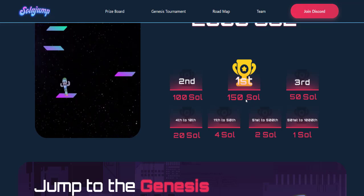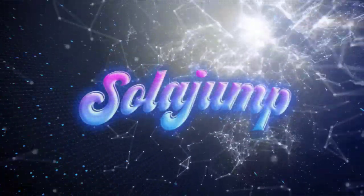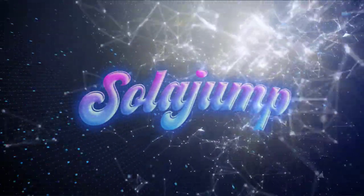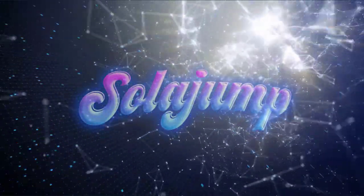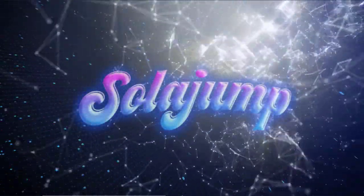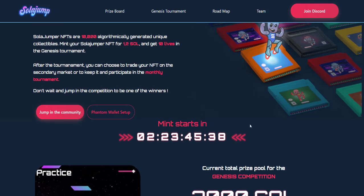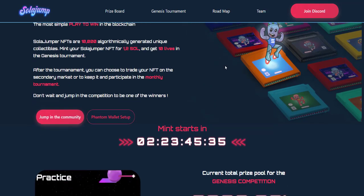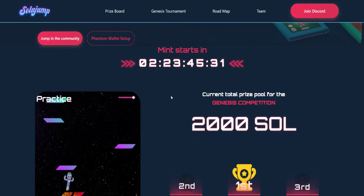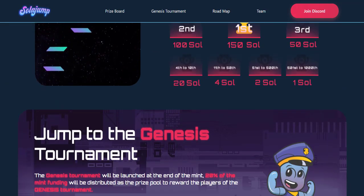There are rewards for second, third, and other places as well. The Guinness tournament will be launched at the end of the month. 20% of the mint funding will be distributed as the prize pool to reward the players. The tournament will start at the end of the mint and will run for 2 days. Jump as high as you can without falling or touching enemies, use power-ups to give you a boost, and be in the top 1,000 to be rewarded.